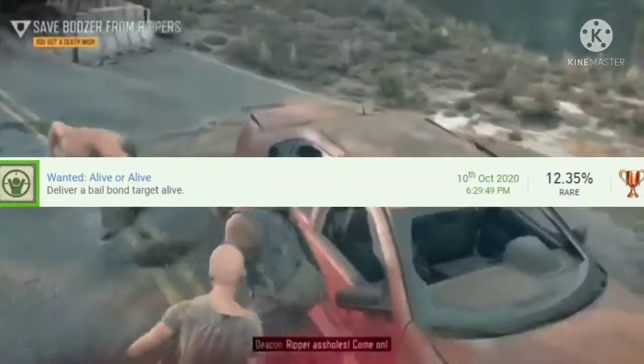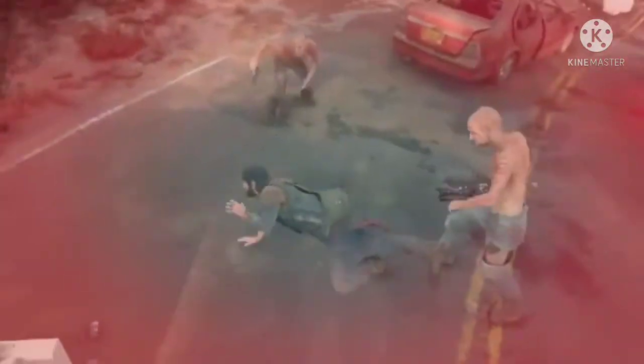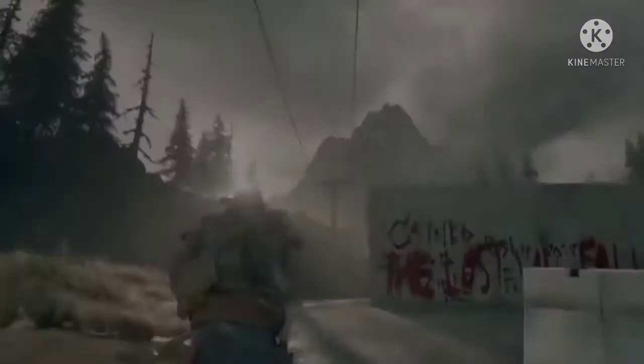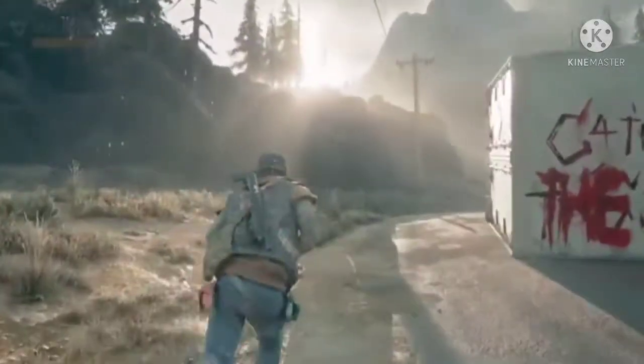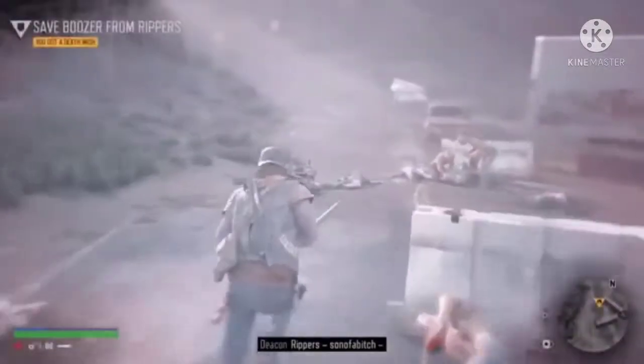Number 22 is Wanted Dead or Alive. This appears as a Trevor strangers and freaks mission. After doing it you'll receive an email with a picture of where the target is hidden. Just search it up on YouTube as I did and capture him — don't kill the target because you need to bring him in alive. Deliver him to get the achievement. This takes around 10 minutes.